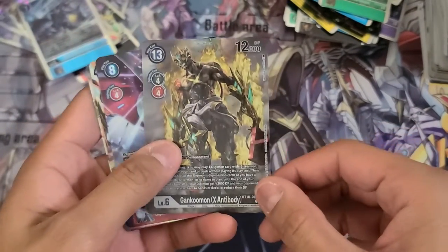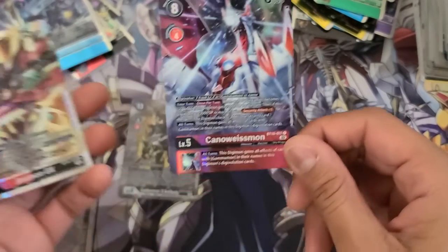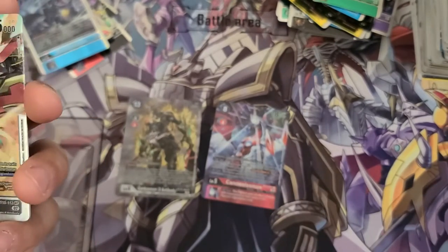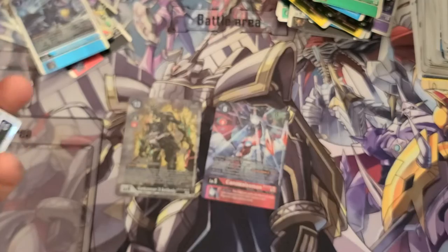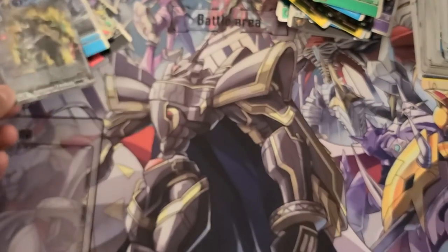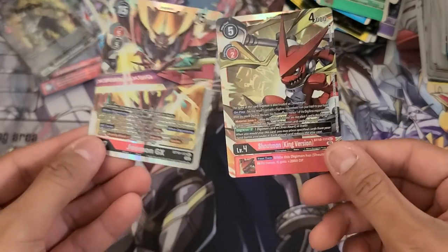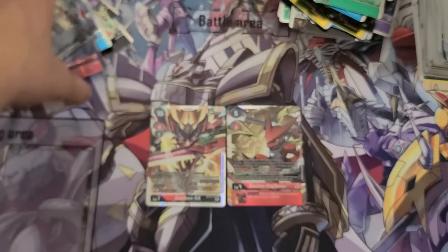My alt arts: I got the chad Gankumon X Antibody and Kanoweismon as my alternate arts. I love this Gankumon X Antibody alt art — it's so beautiful. And then my secret rares — I got both: Shoutmon King Version and Jessmon GX.